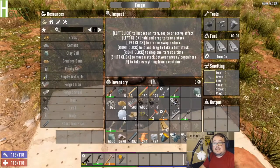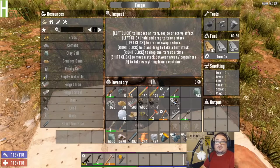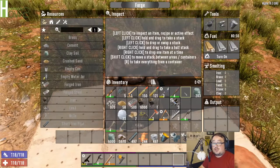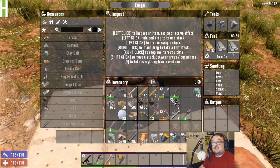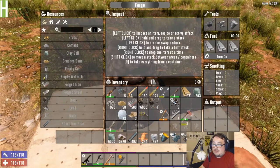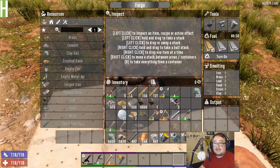First and foremost, you're always going to need a fuel type that can go in here. Wood is a perfect one. I don't like to use coal because wood is more plentiful and coal I can use for gunpowder. This is your fuel timer - this is how much time you have left until you run out of fuel. You can use other things too - like maybe I don't want this fire axe anymore. That gives me four minutes of fuel. Again, I'm going to use wood.